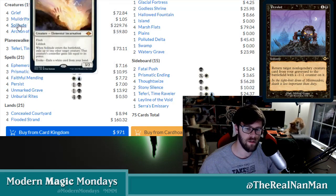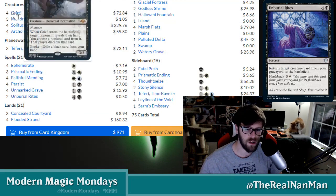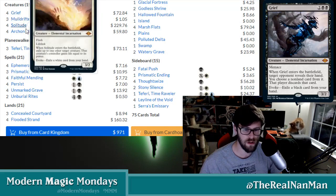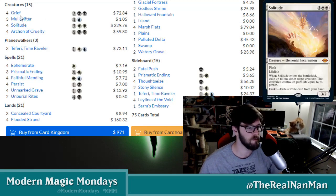The Grief and Solitude from Modern Horizons 2 — we'll talk about why these creatures are the ones they're running. Each one of these creatures — Grief, Muldrifter, Solitude, and Archon of Cruelty — has an ETB effect. That means when they enter the battlefield, something happens.